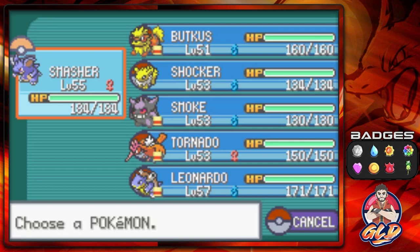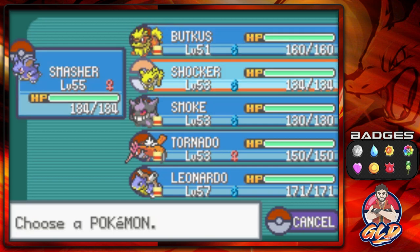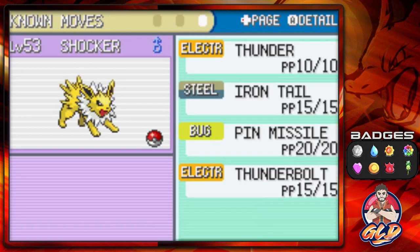Since we do have a few trainers that are going to be above level 60 - probably Gary, probably Lance and all that stuff - I might as well keep it right here before the level 50s and level 55s. I want to make it a little bit of a challenge. I did teach a few good moves: I managed to buy TM35 so Budkiss can learn Flamethrower, I gave Smasher Earthquake, and Shocker I made learn Thunder, but I also got Iron Tail too.